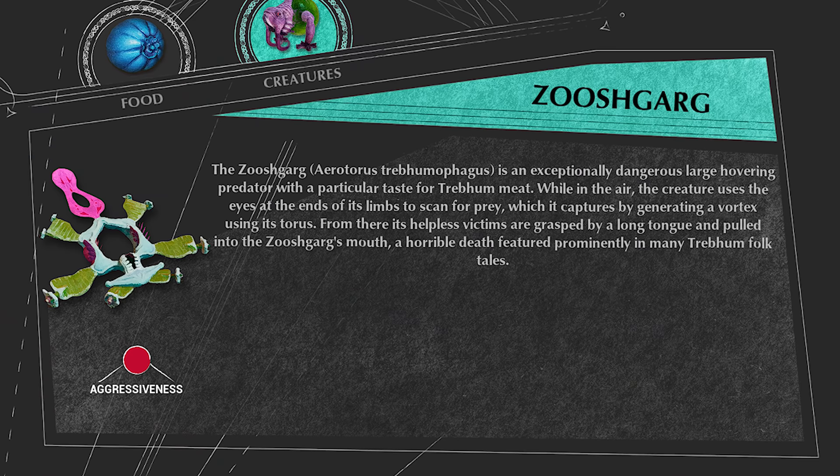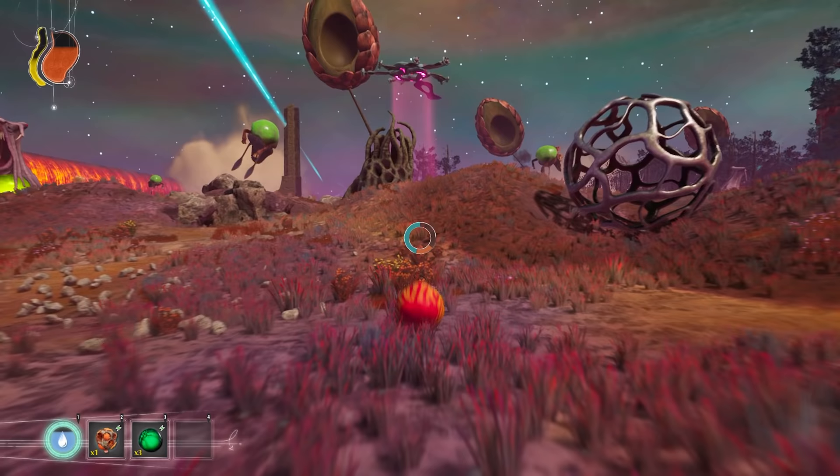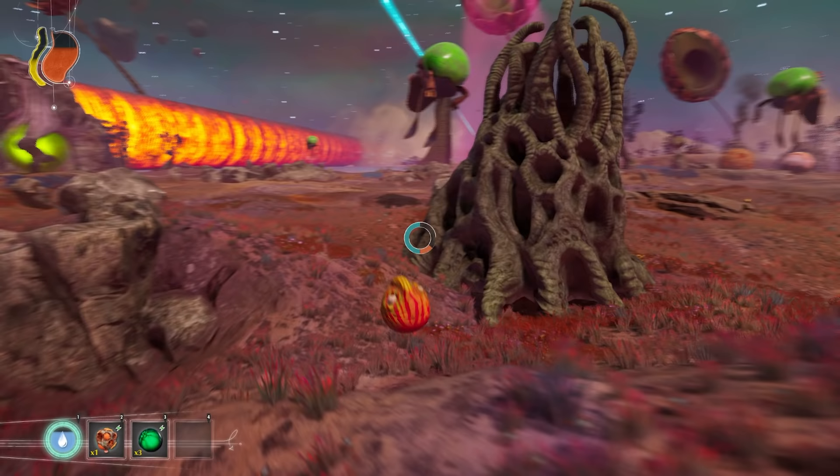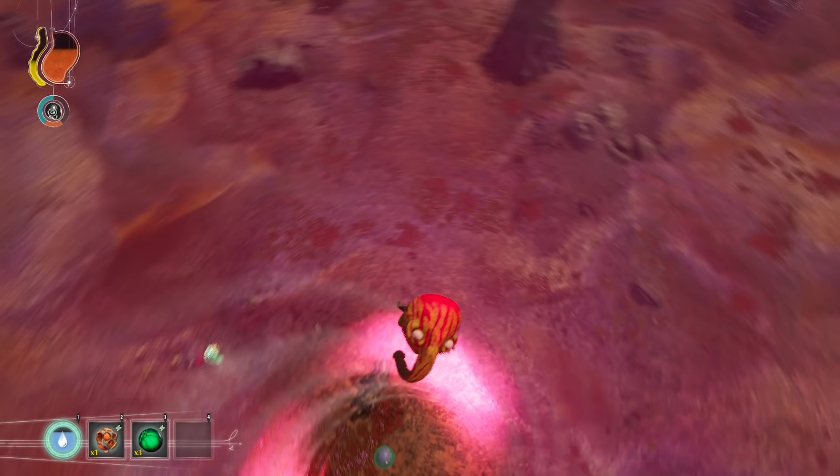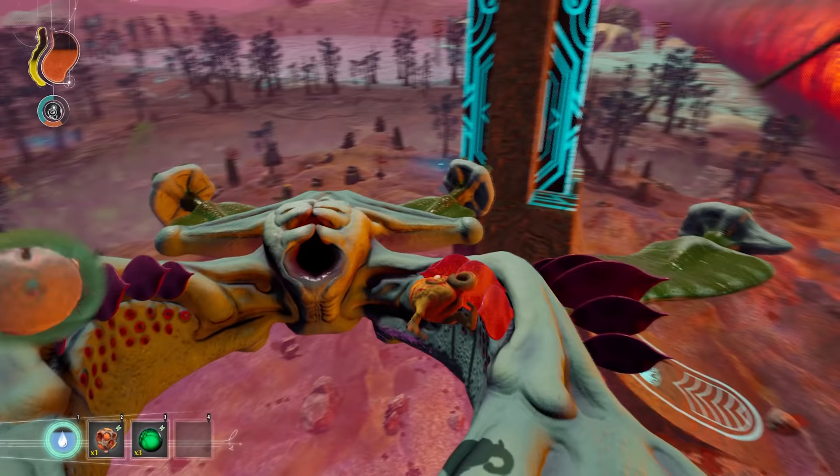Next is the Zooshgarg, a large aerial predator that can appear in any biome. It has a purple beam of light that emits from its body to the ground. Anything caught in this purple light can get sucked up by the Zooshgarg, where it traps its meal in a whirlwind.